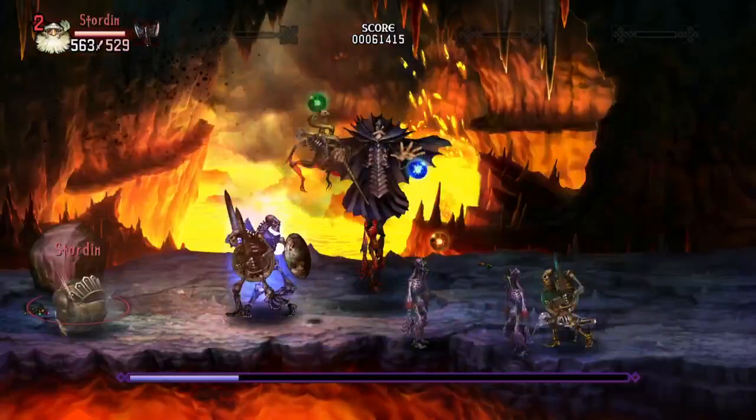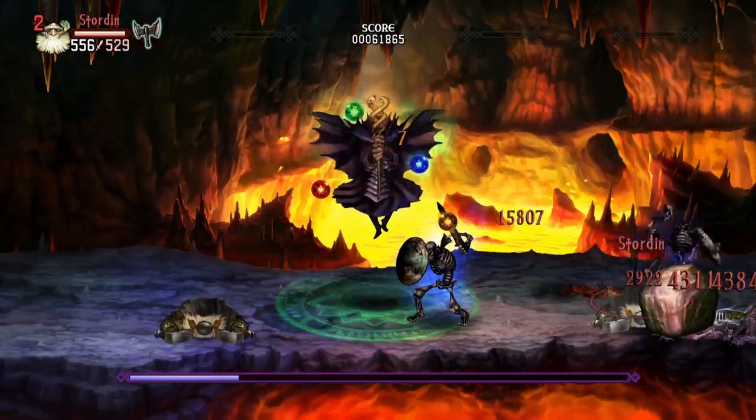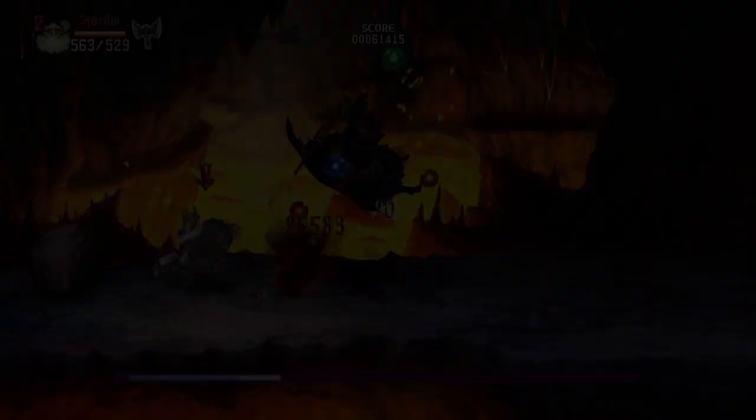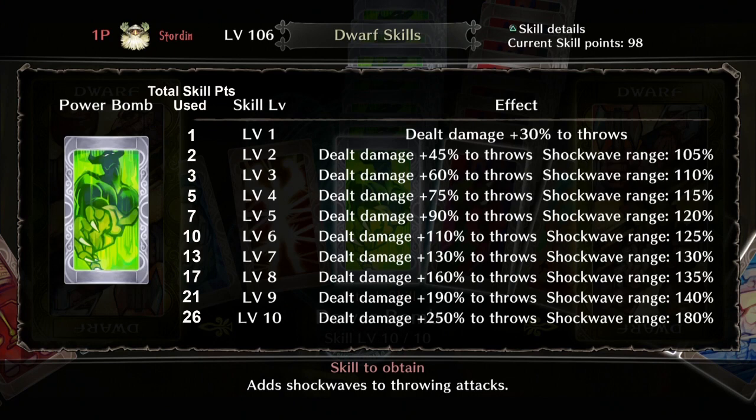You can still have fun with Powerbomb in boss rooms because they always leave you a rock, which I usually call Tom — also known as Dwayne the Rock Johnson. As for the skill levels, at level 1 the Dwarf gets a 30% damage boost from his throws. At level 2 it gives access to a bigger shockwave, and at max level you're doing 250% more damage with a huge shockwave to go with it. The skill maxes out at 26 skill points total.